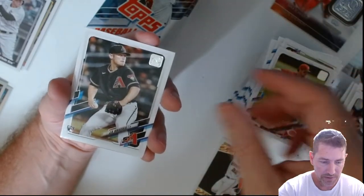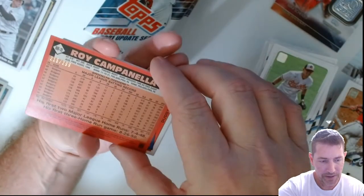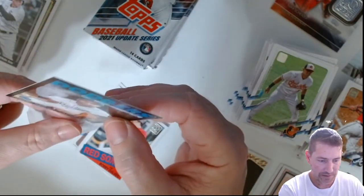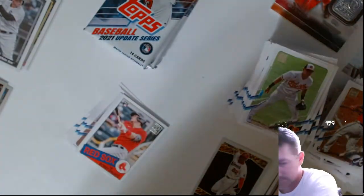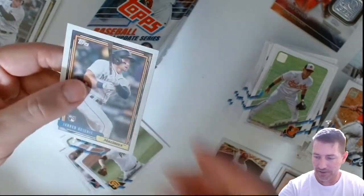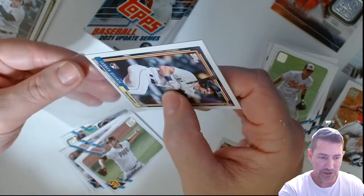Trevor Larnach. Tyler Nevin, Christian Poche. There we go — there's another hit! Roy Campanella number 215 out of 299. Look at that one! Campanella with the 86 design. Red Sox, Bobby Dalbeck — I like that too, that's a pretty cool looking card. Jared Kelenic — oh, that's centered. That is sweet! I am PC-ing Kelenic right now, getting ready for a big run from him next year.